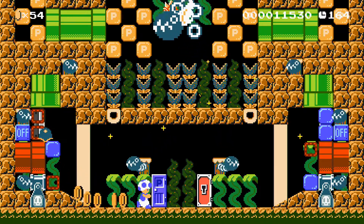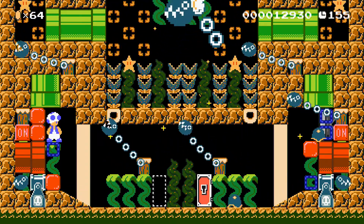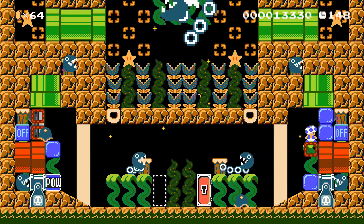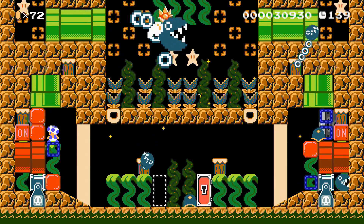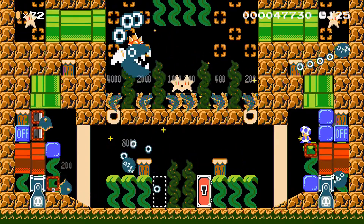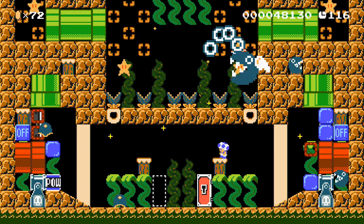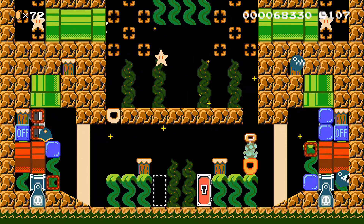Here we go with the final boss of this chapter. The idea is you're meant to hit the Shelmets into the on-off switches — actually, into the power blocks. What you're supposed to do is hit the Shelmet into the on-off switch like that, then the Shelmet will hit the power block. Just repeat the process. I need to hit the other one. That Shelmet should hit the power block, and now I just need to take on Master Chomp. I did it! Not the most stylish win but I still managed to complete it.